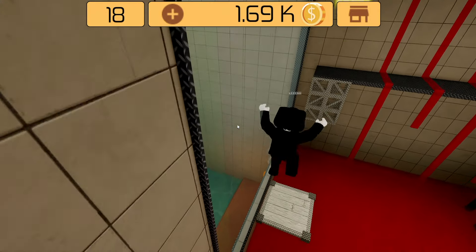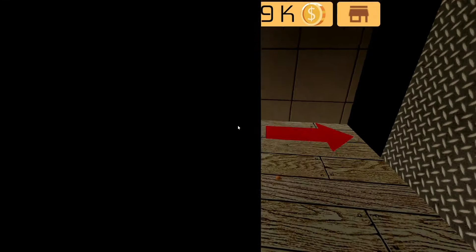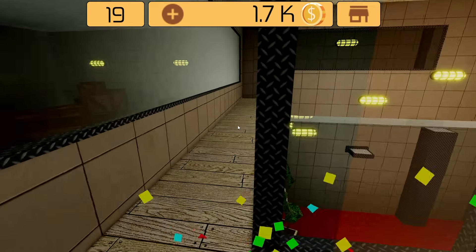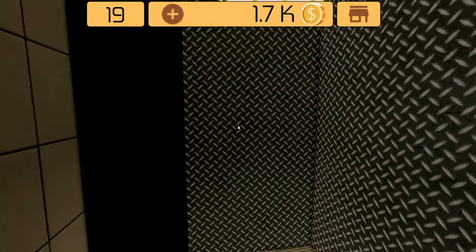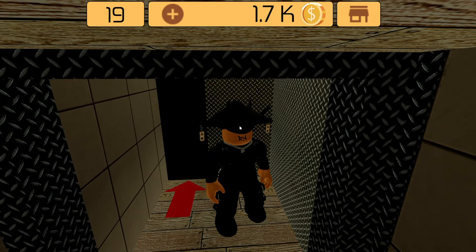Wave 18: again parkour, you just have to have good movement so you don't die. Here's the hard part. Room 19: we are speed running this — if something is too fast for you, just pause the video or replay it. I'm trying to explain it as best as I can.